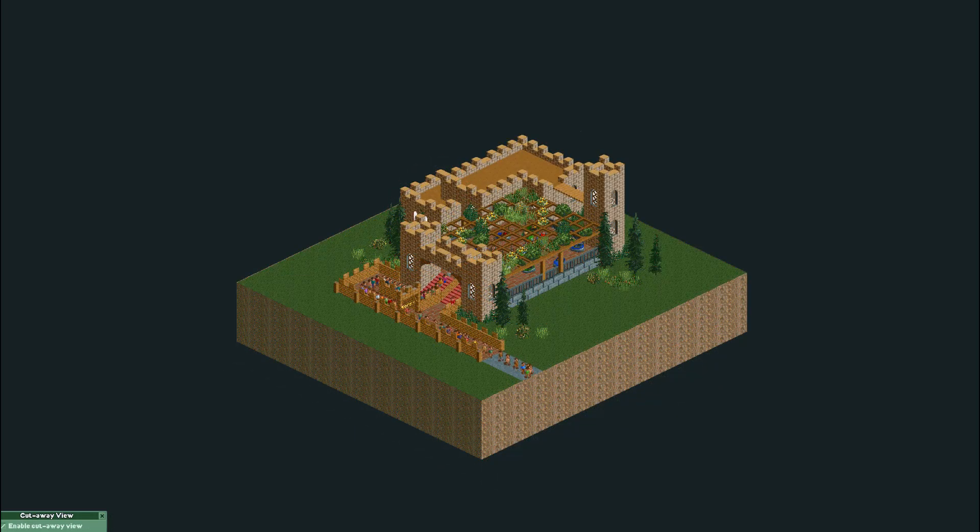The third one is a basic take on a medieval castle. Half of it is surrounded by castle and on one side it is open, with a half-enclosed roof with gardens on top.